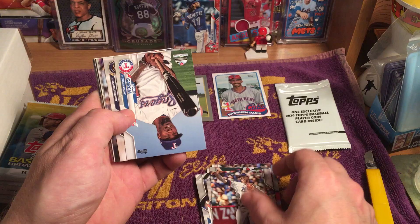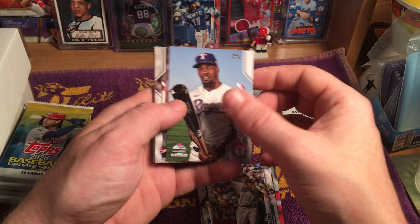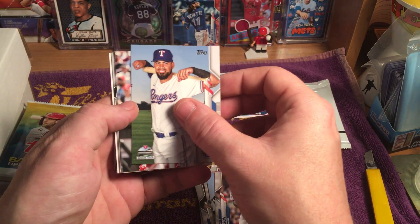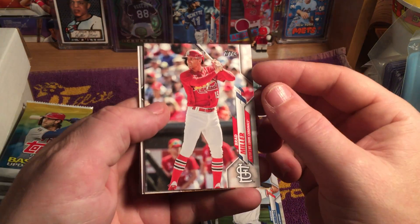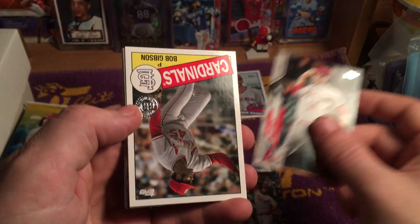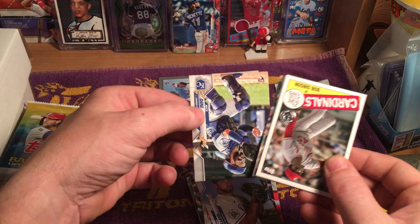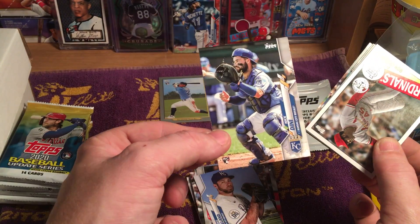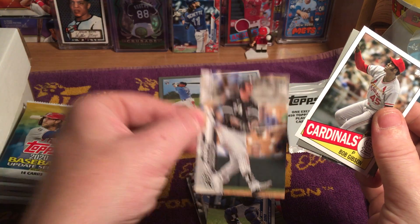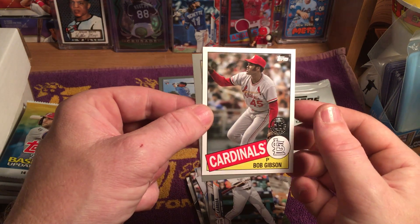Next pack: Todd Frazier, Adolis Garcia, Logan Morrison, Kyle Gibson, Robinson Chirinos — like a friggin Texas Rangers pack. Brad Miller, rockin' Philly. Ty Buttrey, Greg Holland, Nick Deeney rookie card, Monte Irvin — Monty Grandel. And Miguel Cabrera active leaders. Got that Bob Gibson in the 1985 design, Andrew McCutchen.